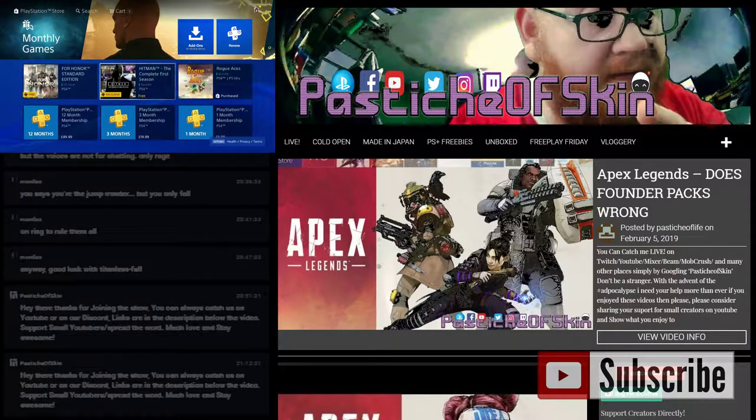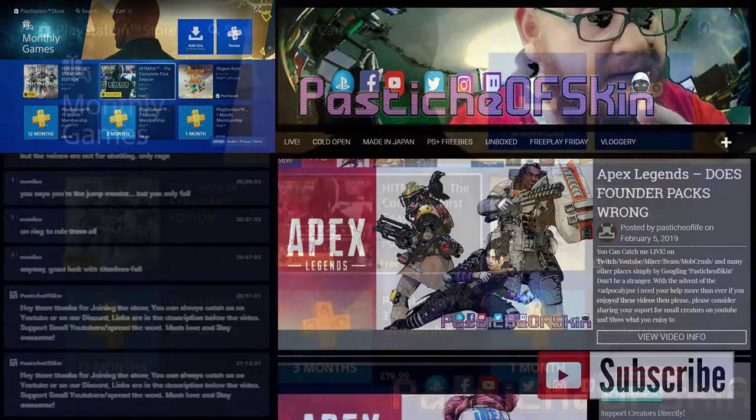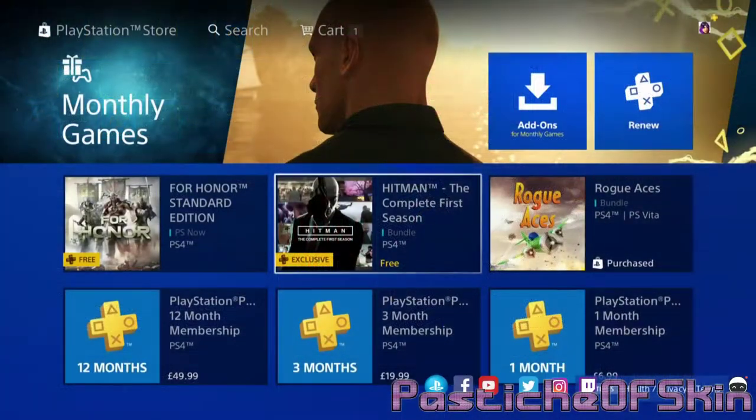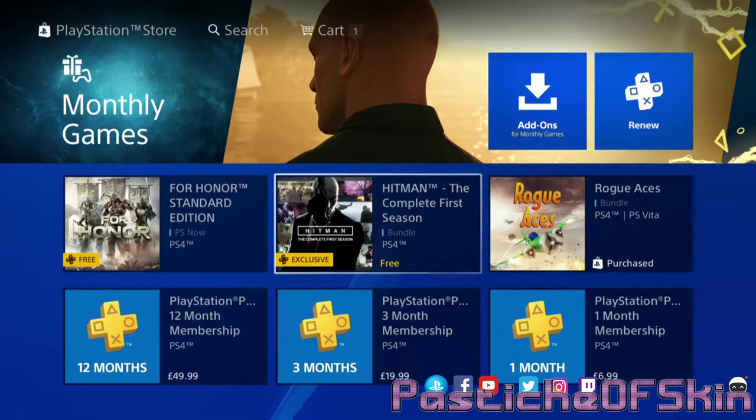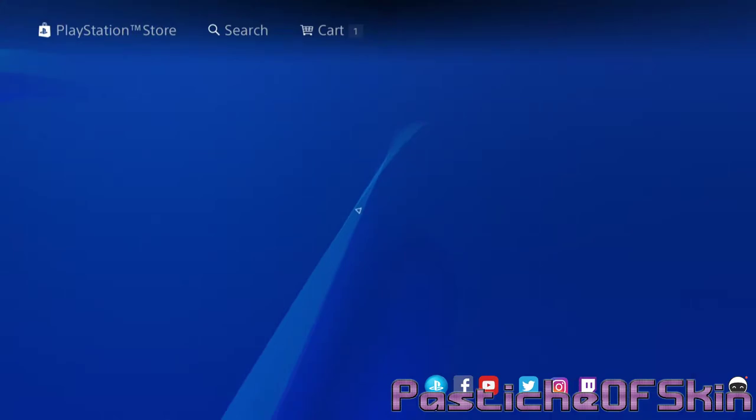Hello there ladies and gentlemen, welcome to another video here on Passage of Skin — it's an absolute pleasure to have you, thank you very much for joining us. PS Plus for the month of February has For Honour, Hitman Season 1, and Rogue Aces on the European servers, and a couple other games on the American servers. What we're here to look at and focus on is Hitman the complete first season.